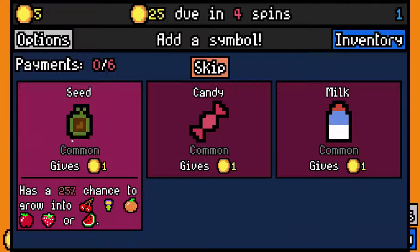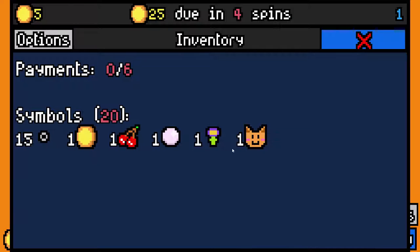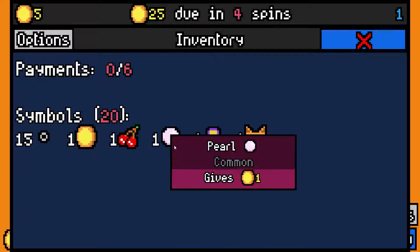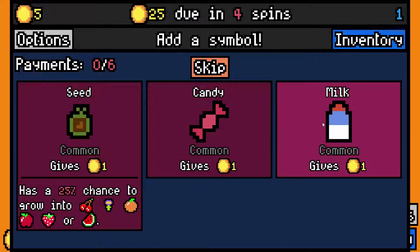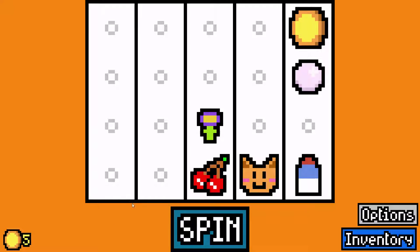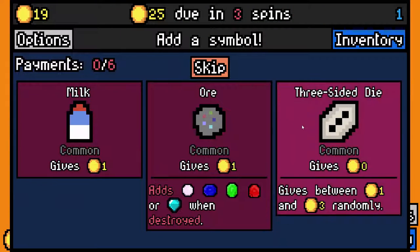We get five bucks. Then we get to choose one item to add to our slot machine. We've got a cat, which just gives one — but a cat also drinks milk, or destroys milk when it's close to it, and gives nine if it destroys milk. We got flowers, pearls, cherries, all of which just give one. So we should get the milk, because the milk has the best chance for him to destroy it and give us nine coins. I'm going to take the milk — because it's destroyed anyway, so even if I don't want it, it gets rid of it, gives me ten points, and we've already got rent basically.